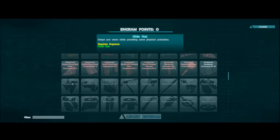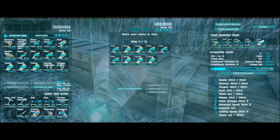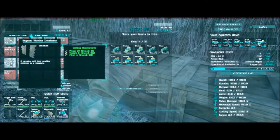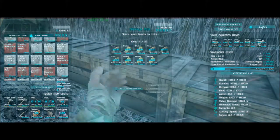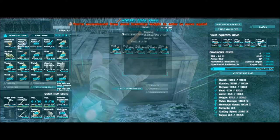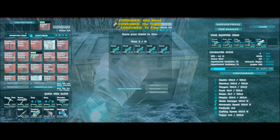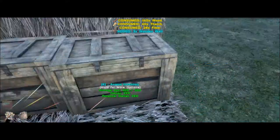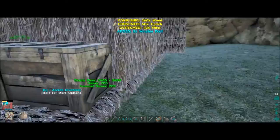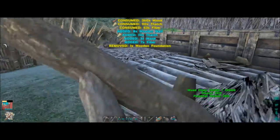We need the preserving bin, so I'll use the points and that will finish off the points on the gloves and the hat. We'll need to save up to get the refining forge and preserving bin. The stone stuff can wait a while, but we'll want to get the smithy unlocked and all the metal tools to help expand. Let's see about some walls - looks like we're running out of wood, so go ahead and get into this crate. We can craft 14 walls to start with, put the door frame down, and start placing some foundations.